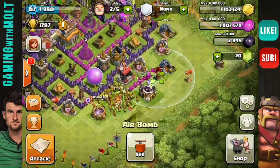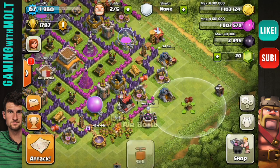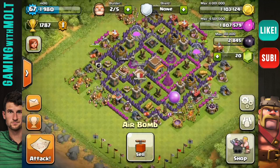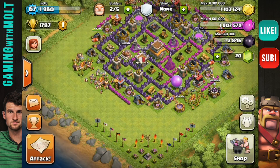Let's bring in our air bombs and spread them out around the perimeter, generally on the side where the air defenses are. People will get in there and think that they have your air defense down, but they do not. So then they deploy their troops — and that's where the air bombs get them.